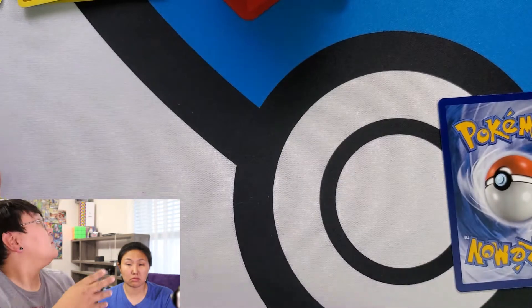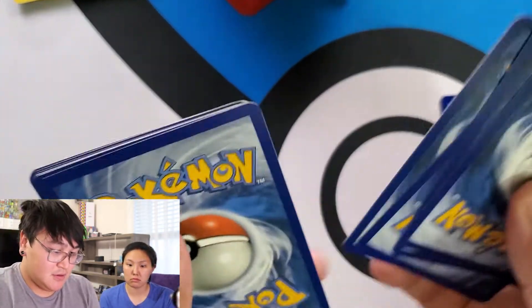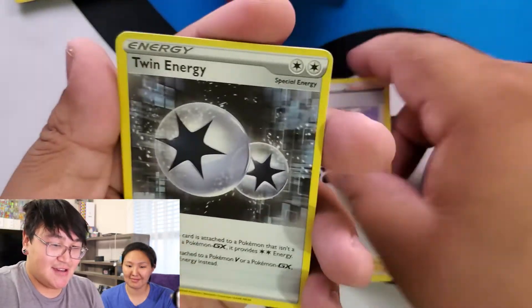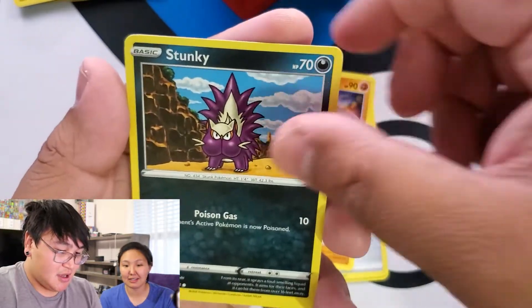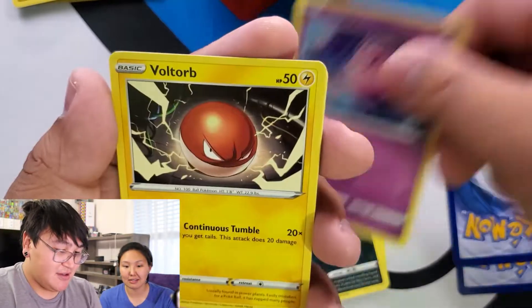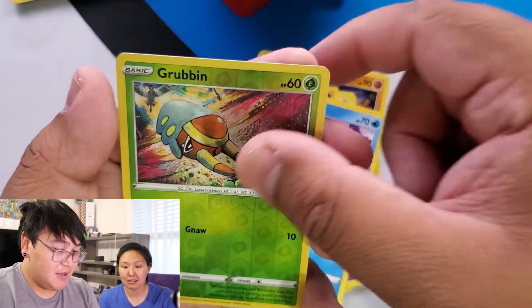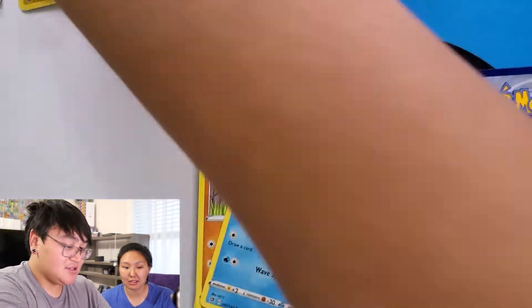Code — save the code card. Hattrem, Twin Energy, Phalanx, Stunky, Clefairy, Voltorb, Nosepass, Wingull. Reverse Holo Grubbin and a Holo Luxray.